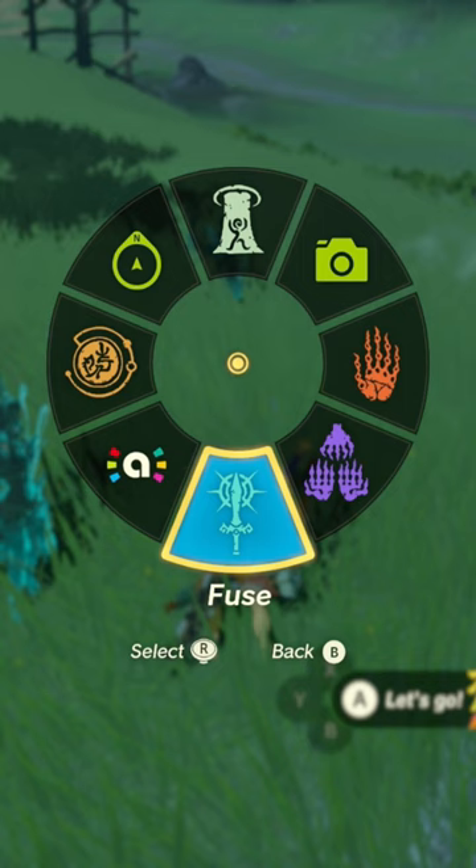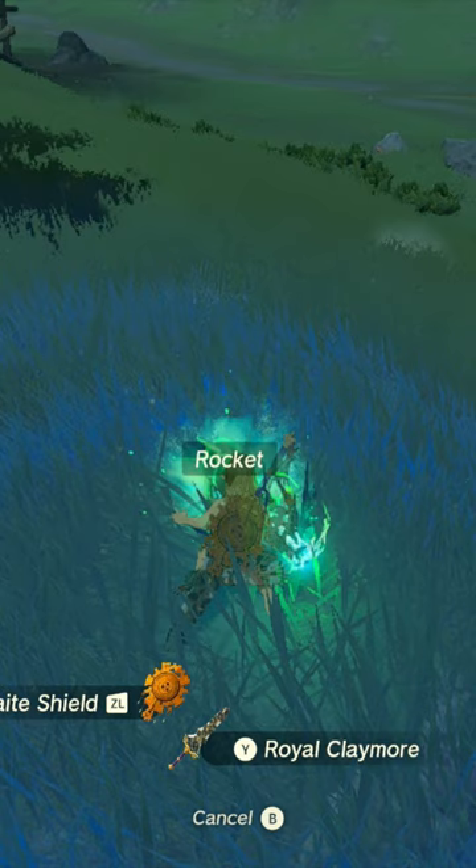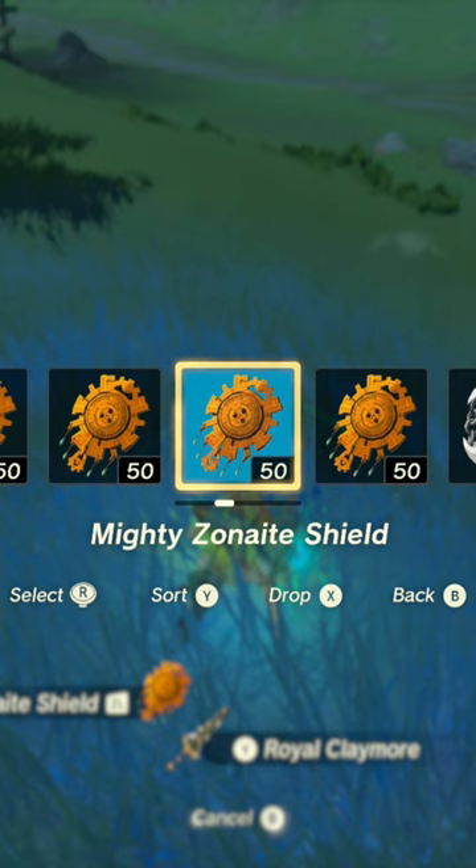For this glitch, first drop the rocket, and then prepare the fuse mechanic. After that, you have to fuse the rocket to the shield and immediately have the ability window open at the right moment. The way to do it consistently is to press the ability menu, but a split second later also press the fuse button. Now press the shield menu button, which is d-pad left, to open up the menu as soon as possible.